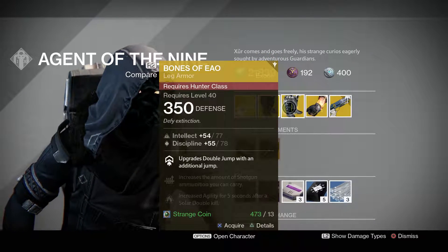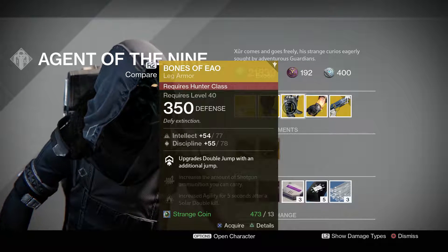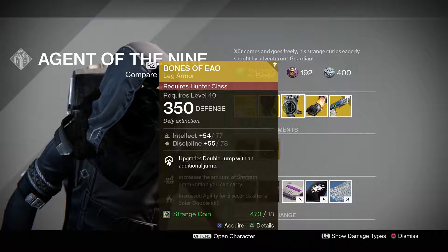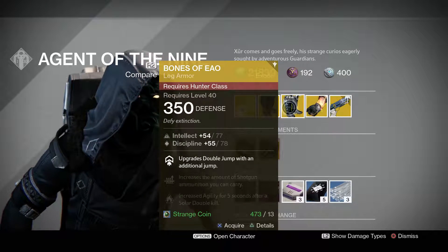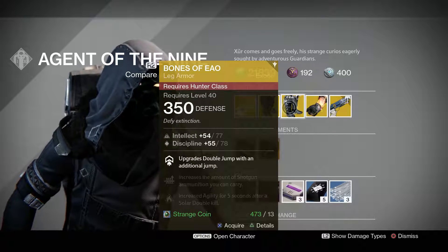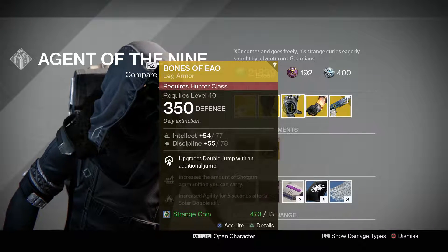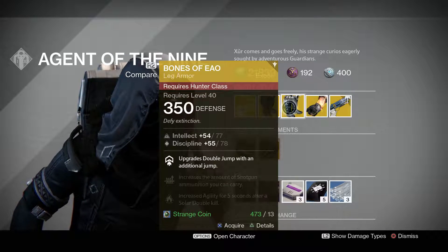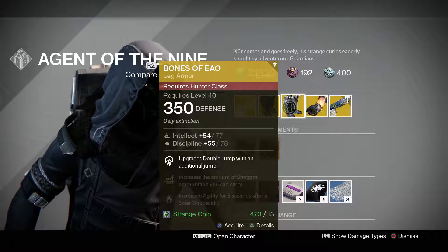For the Hunter class we've got the Bones of Eao. It's got an intellect from 54 to 77 and discipline from 55 to 78. Possible stat rolls for intellect are 47 to 79 and for discipline 47 to 79 — both Hunter and Titan are up there in the top stats. This upgrades double jump with an additional jump, increases the amount of shotgun ammunition you can carry, and increases agility for five seconds after a Solar double kill. This one is also 13 strange coins.